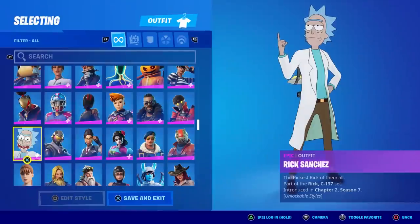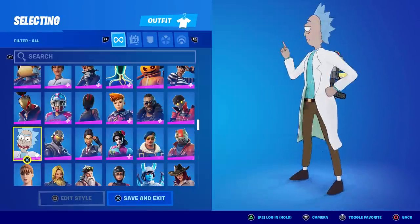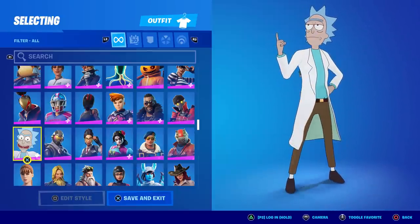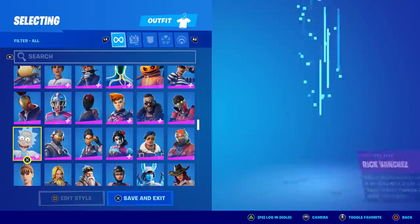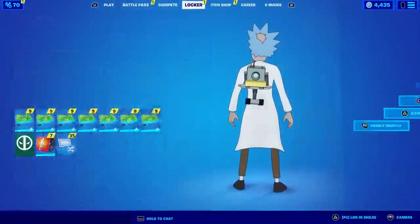I've got the entire set here. His description reads: 'The Rickest Rick of them all,' part of the Rick C-137 set. Everything they reference about the show is spot-on — if you've seen Rick and Morty you know he is C-137 and says that all the time when referring to himself as the Rickest of the Ricks.